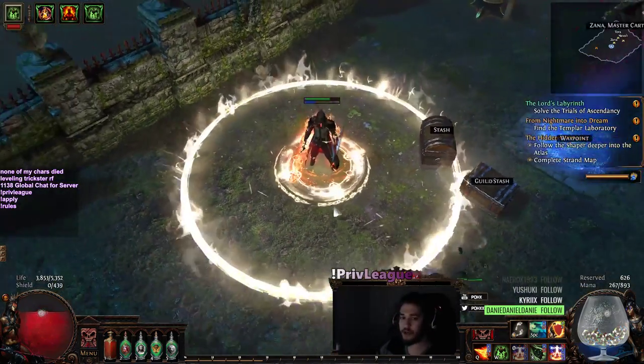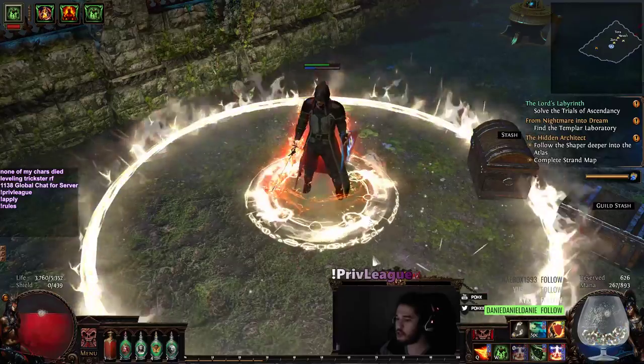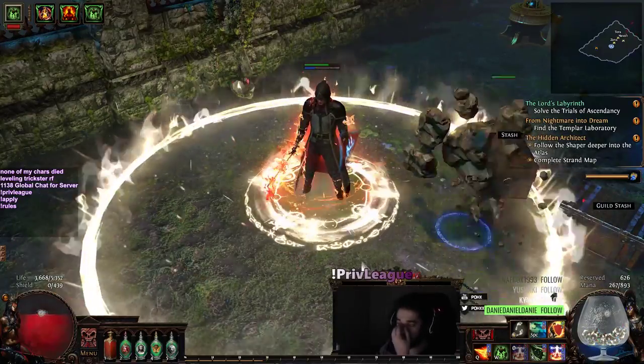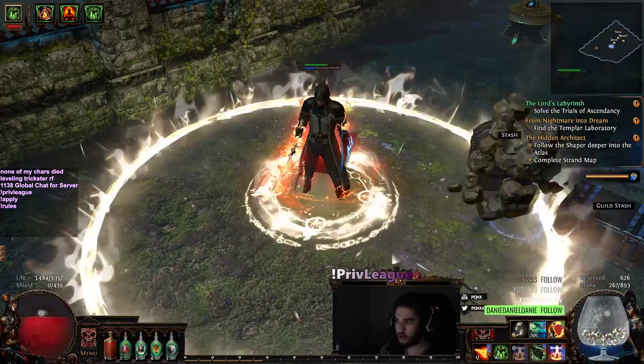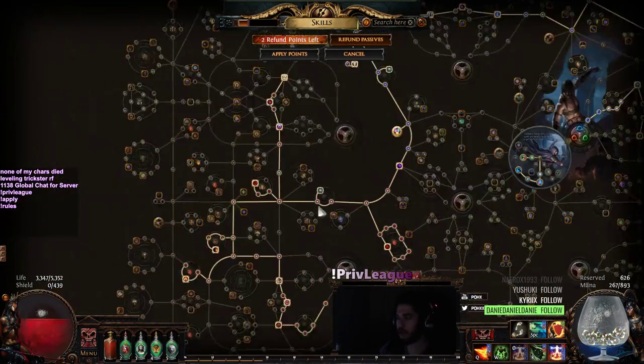The one biggest thing I noticed is the Trickster is a lot more squishy, mainly because you're not really scaling armor. I guess you could scale armor, but I wanted to put a little bit of a twist on the character.